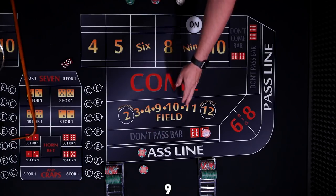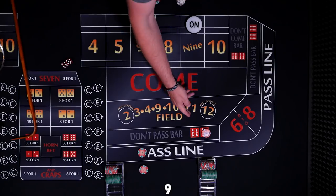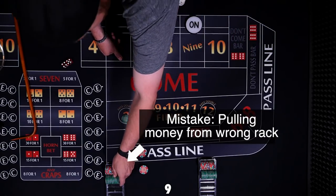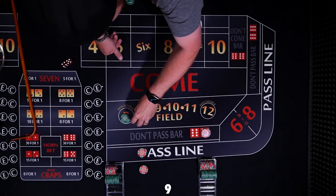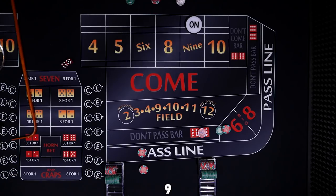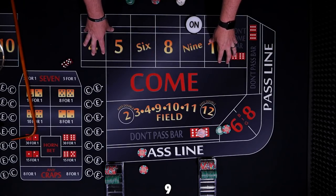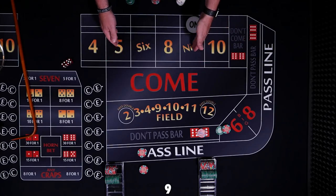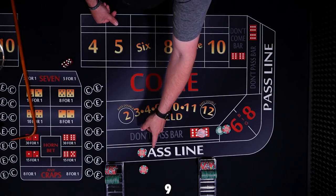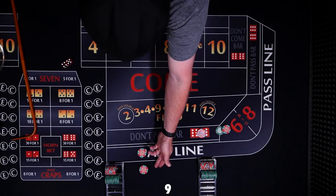For the don't pass, laying odds is exactly the opposite. We're allowed to win three times, four times, five times based off the win. So for the don't pass, we're allowed to win $40. To win $40, you have to lay $60. Here's a little trick on a 3-4-5x table: it's always going to be six times the amount of your flat bet. So every time, no matter the number, it's always $60 — $60 to win $50, $60 to win $40, $60 to win $30. The opposite is true for the pass line: the winning is always going to be six times the flat bet, so whether we bet $30, $40, or $50, we're always going to win $60 back in odds.